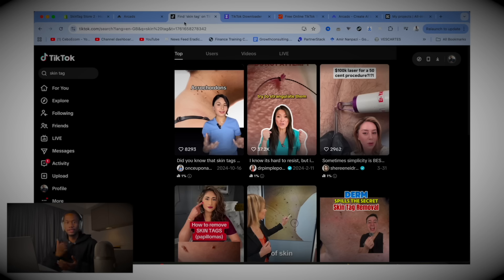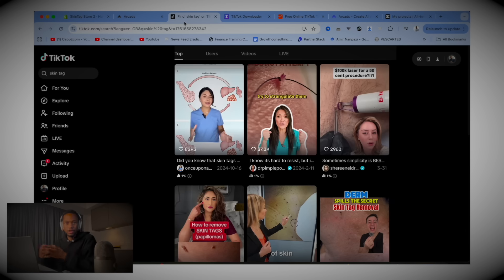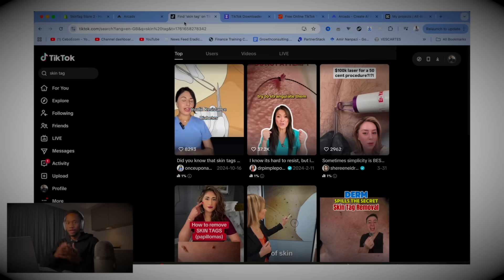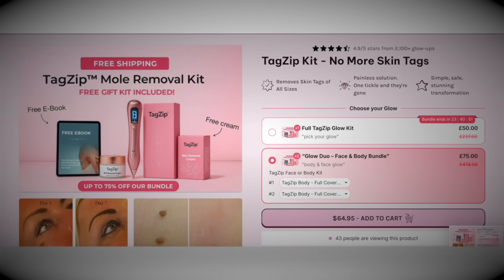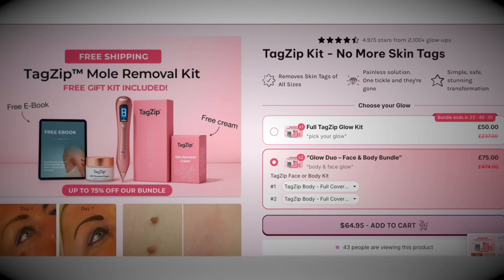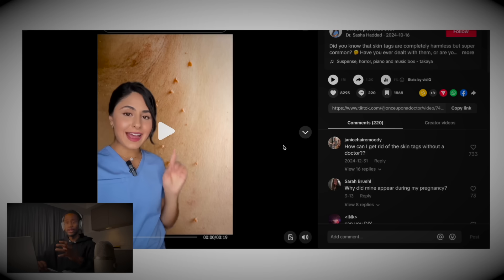The first thing you need if you want to make ads is a competitor — someone to copy. Go find someone already running the same product and see the ads they're making, then remake those with AI. The store we were running was a skin tag store. I came over to TikTok, typed in 'skin tag,' and found a video by a doctor with 1 million views. Something about this video was obviously working, so I tried to figure out exactly what it was and remade it as an ad — and it had a 4X return on ad spend.